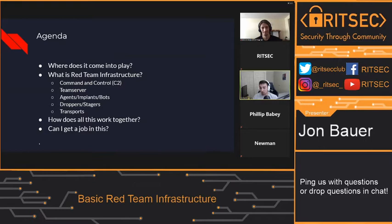The agenda — what are we going to talk about today? We're going to talk about where does red teaming come into play, where does it start, where in the attack kill chain does it actually begin. What is a red team infrastructure? What does all that entail? Coming from command and control servers to team servers, the agents, implants, bots — there's a bazillion and a half names for them. Transports, different transports for these bots, droppers and stagers. How do we actually get that malware on the system? How does all this link together? And can I get a job in this? We'll talk about all that.